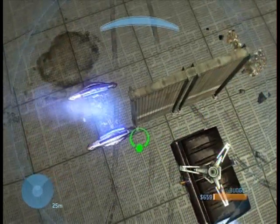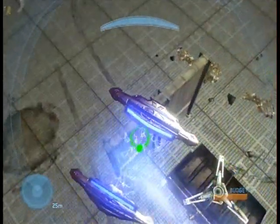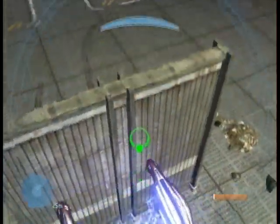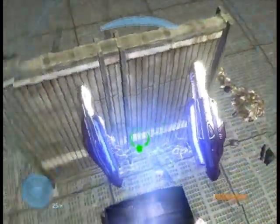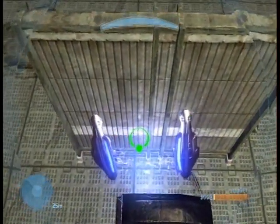Then you're gonna want to spawn a man cannon. This is the wall — put the man cannon up around the wall and it will allow you to launch players into the dumpster.